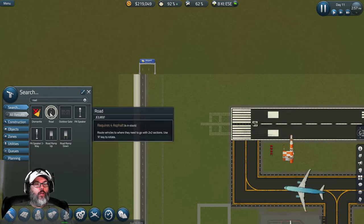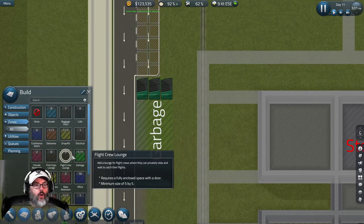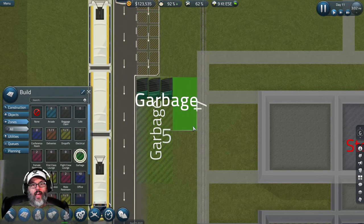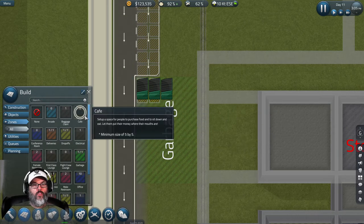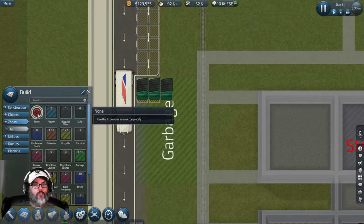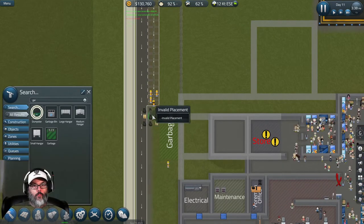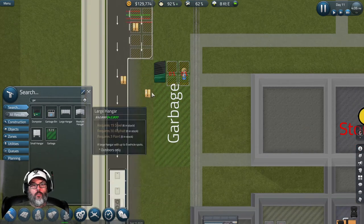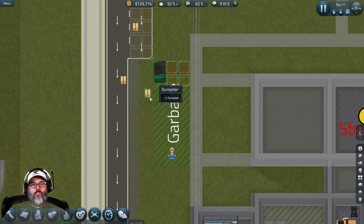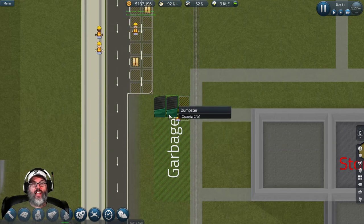Let's build this road. We're going to have to move our garbage zone back out here and dismantle these, then shrink this zone. We'll put in those two dumpsters here and they're picking up all the garbage. Hopefully they just reuse these — and yes, they do reuse packaging, that's good.